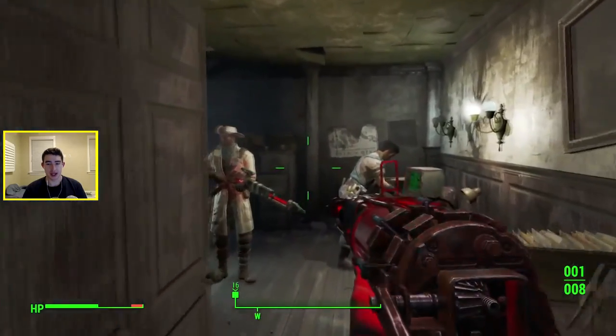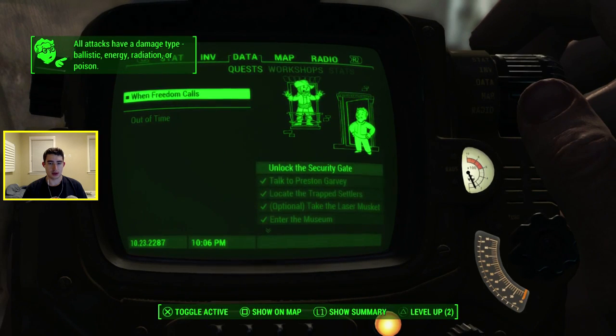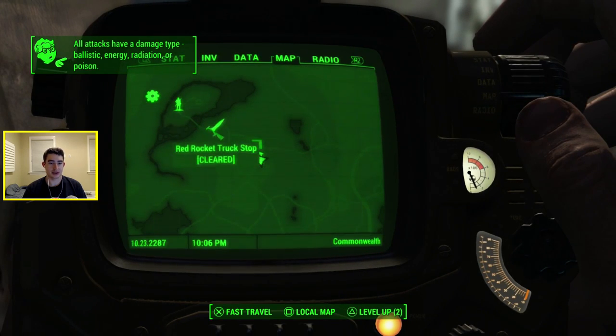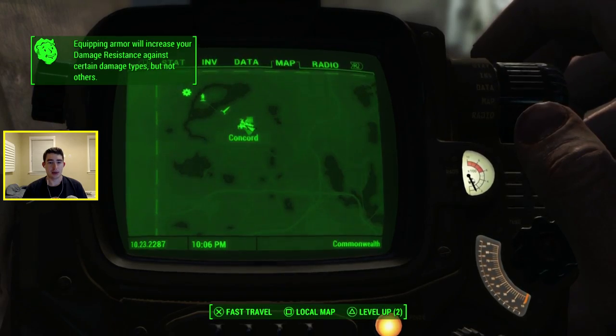So we're in Concorde — let me show it to you on the map. Concorde is the first city that you go to after Sanctuary. You come out of the vault, you go to Sanctuary, pass the Red Rocket, and then you go to Concorde.